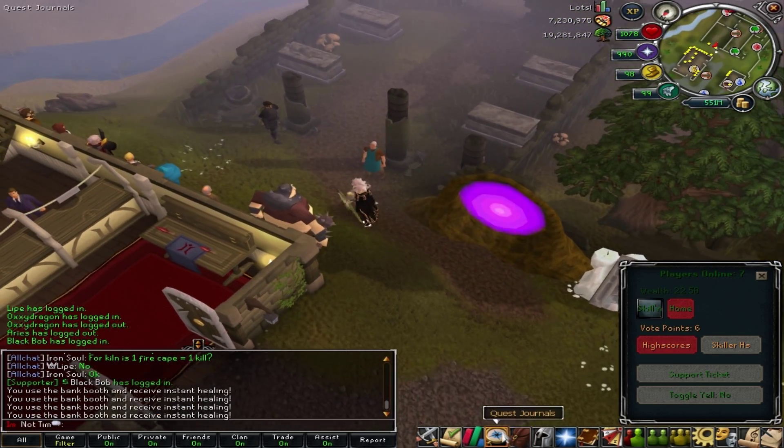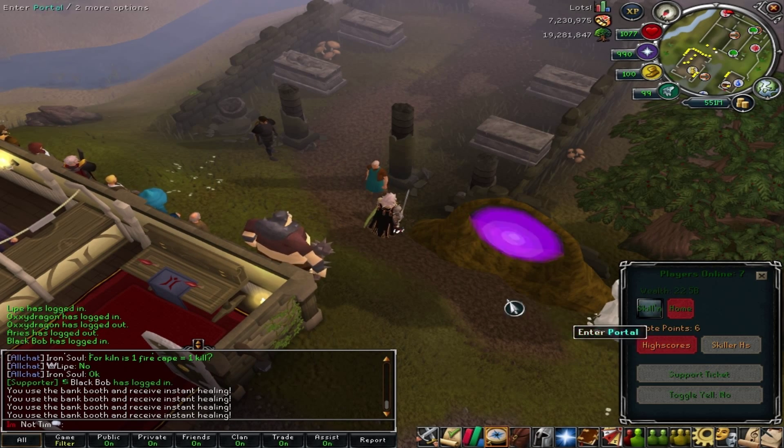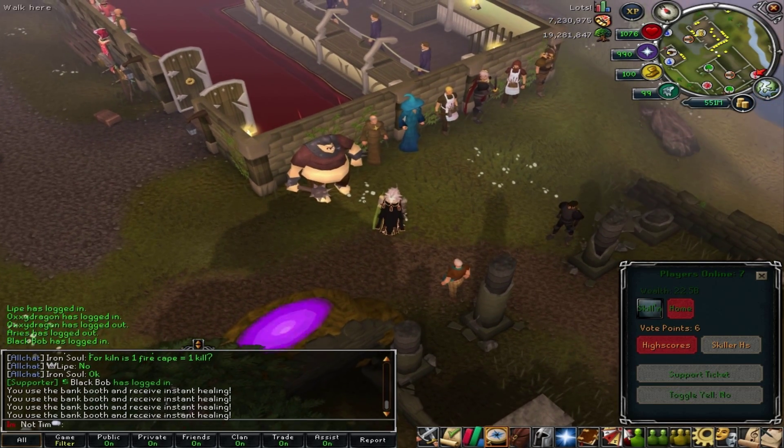You can also get there by clicking on your quest journal tab. That'll take you to skilling and home. You can also see the high scores and skiller high scores on here. You'll also be able to click support ticket, and that'll take you to somewhere where a mod can help you out.